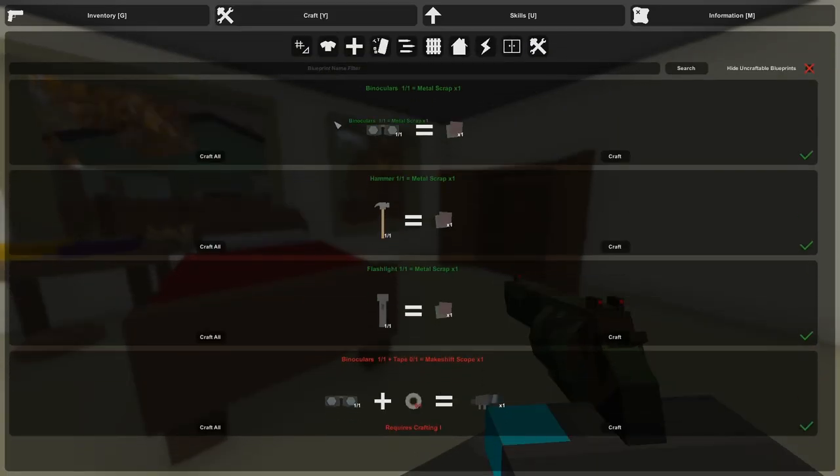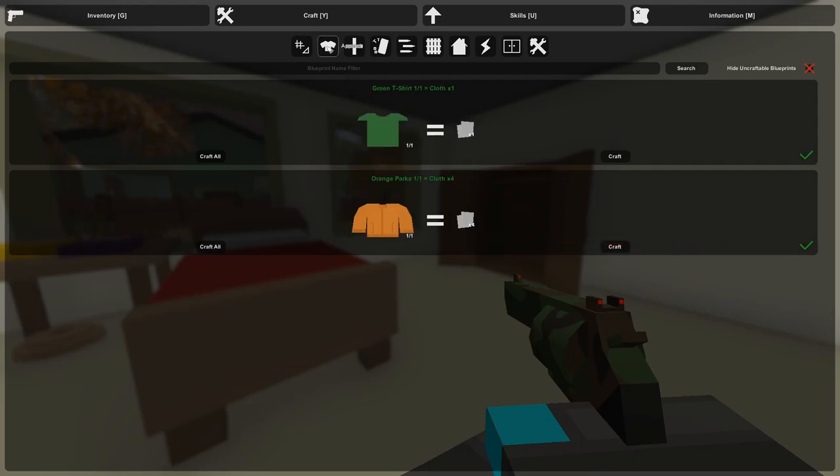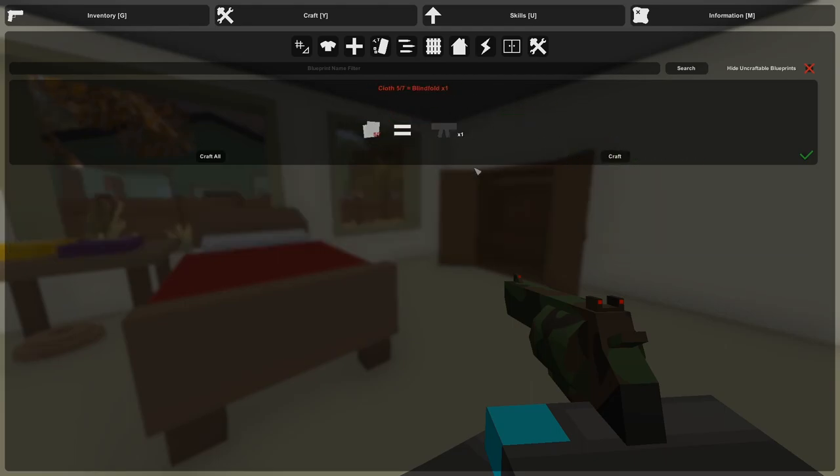Click on crafting, or press Y, and head into the ammunition section. You can see what you need to fill the clip — a low-caliber civilian ammunition box, or another ace clip to combine. I'll head into the apparel section and click craft on the green t-shirt to turn it into one cloth, and this orange parka into four cloth.